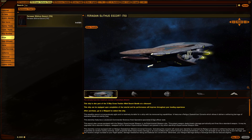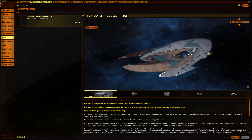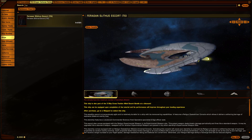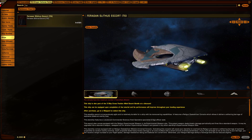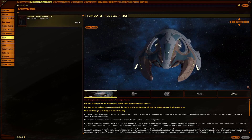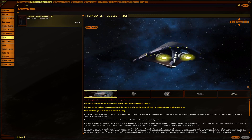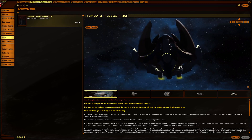Let's drop the weapons down to 11 and bring the structure up to match. So: comms 9, computer 7, engines 12, sensors 9, structure 11, weapons 11. This thing is fast, and for a ship its size, it can take a beating.